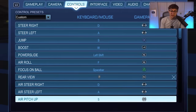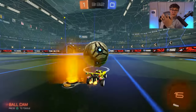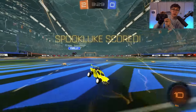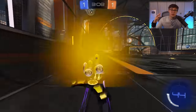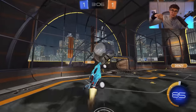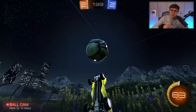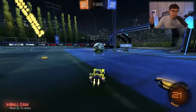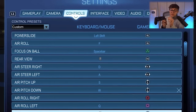Next: powerslide and air roll. Because I don't have dedicated drive binds, my back buttons are free, so I put powerslide and air roll both on R1. You want joystick air roll and powerslide on the same button because powerslide only happens on the ground and air roll only happens in the air — so save the bind and put them together. It's also convenient for recoveries.